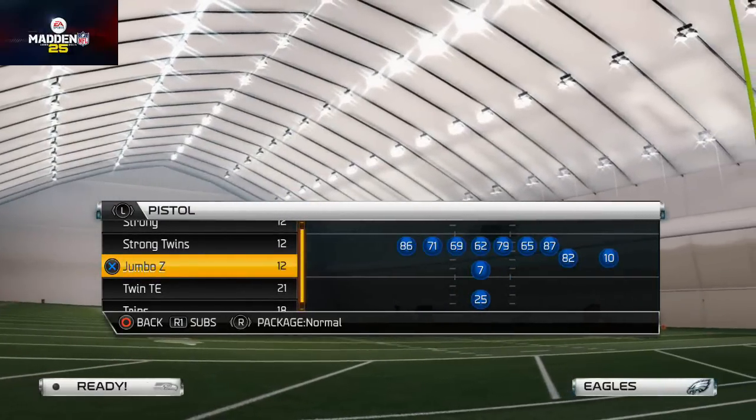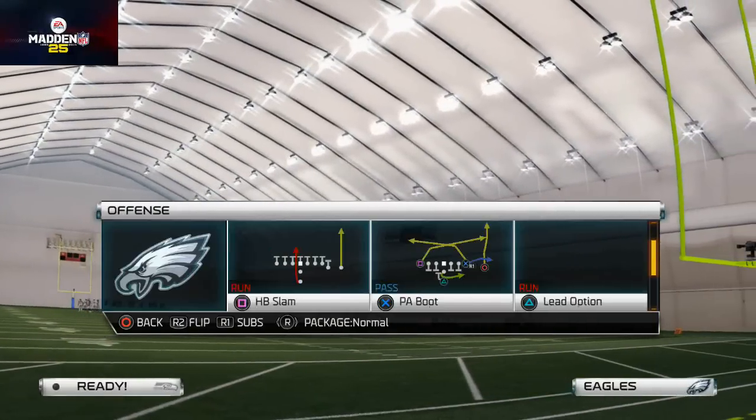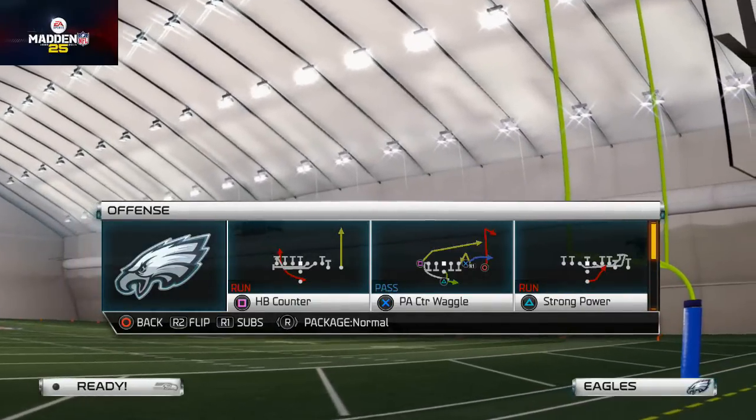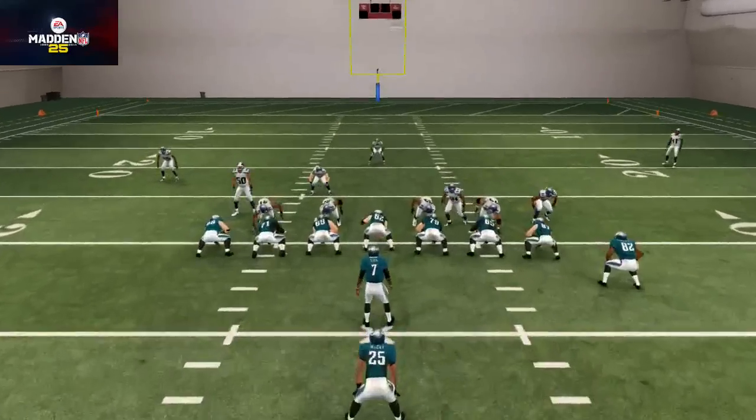The formation I like to use to get a lot done here is the Pistol Jumbo Z out of this playbook. And what we want to do here...